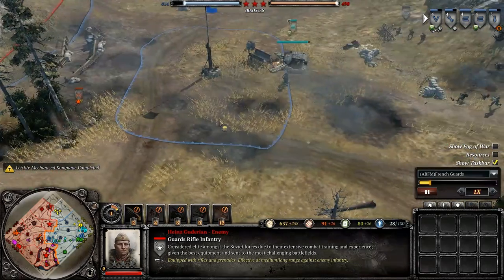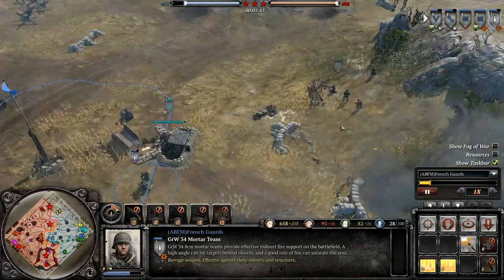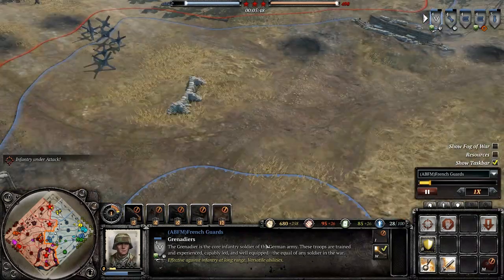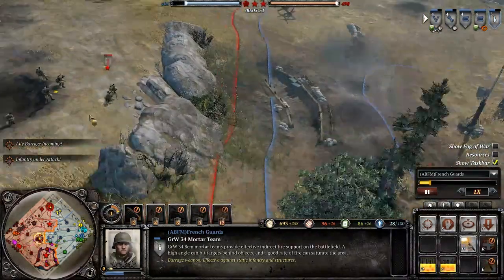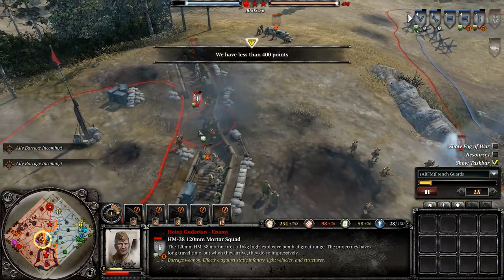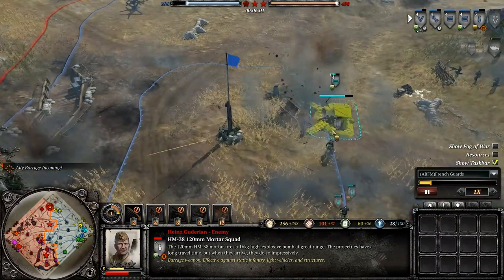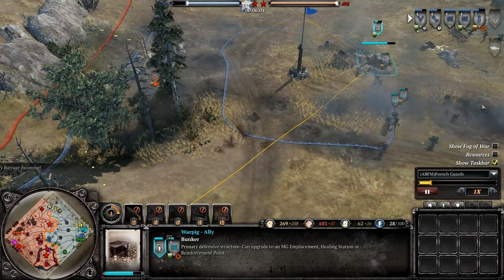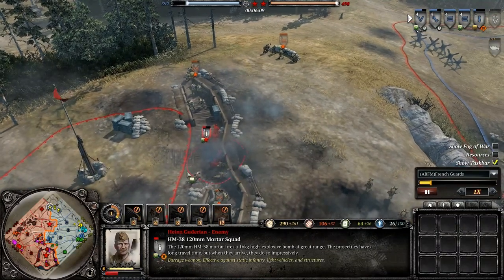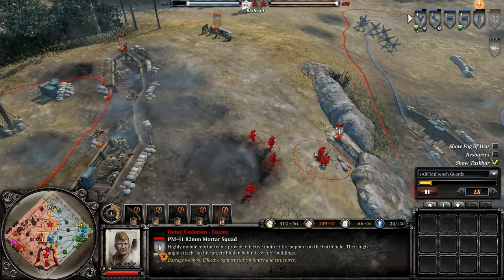They've got Guard Riflemen already, and he's got two mortars. You should not have your conscripts that close to mortars — mortars make great targets. The 120mm mortar is ridiculous. Our machine guns are covering these guys and we're just barraging the hell out of that 120mm mortar. Not so much to write about the 82mm mortar. But my mortar got completely wiped out.